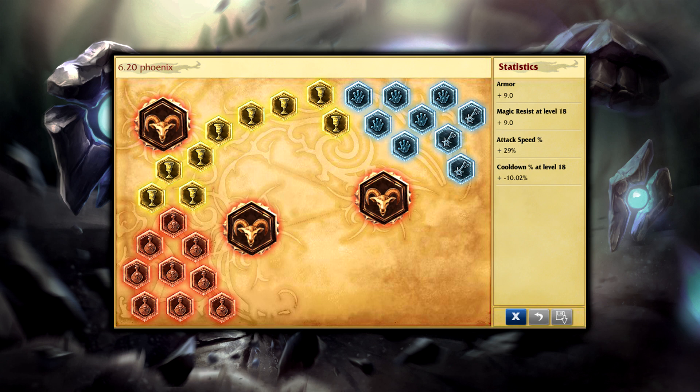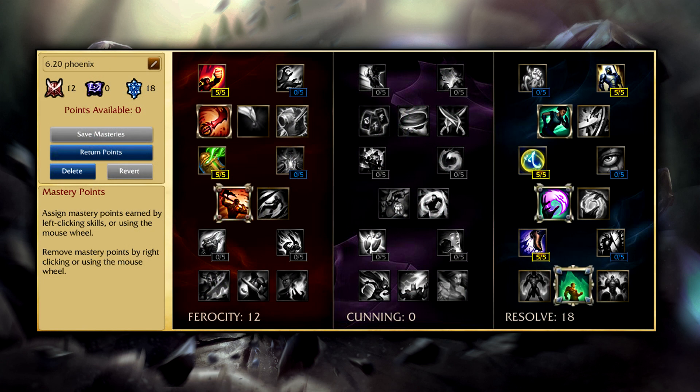For the runes we'll be running full attack speed quintessences and reds, flat armor yellows, 6 scaling CDR blues, and 3 scaling magic resist blues. For the masteries, our Keystone is Strength of the Ages, and then I put the other 12 points in the offense tree.